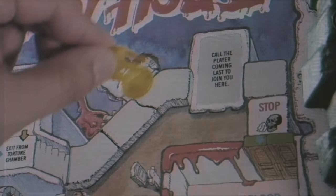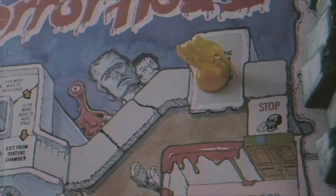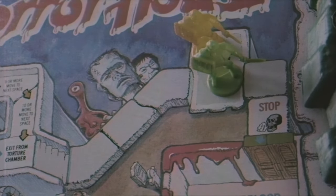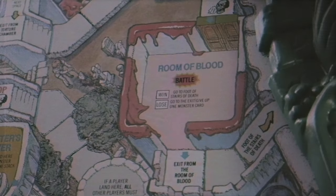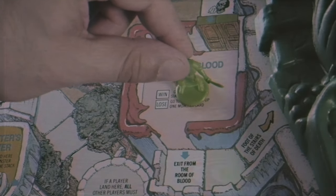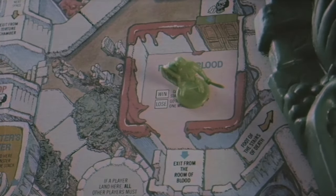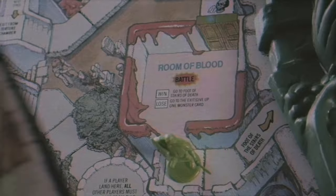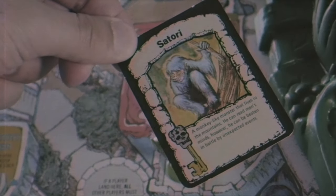There's also a spot where the player coming last gets to immediately join you there — even if they're stuck in the never open closet, they get a jump start. Then moving through, you have the room of blood: if you win you go to the foot of the stairs of death, which starts to get you onto the death head. If you lose, you exit and give up one monster card — which sucks, though if you don't have any you don't give any up.